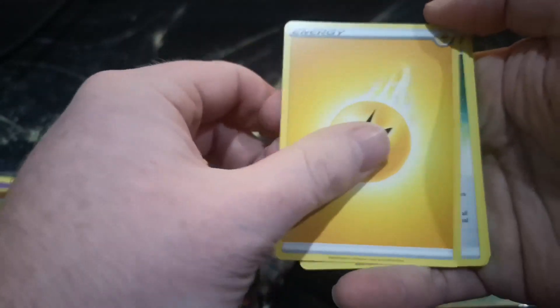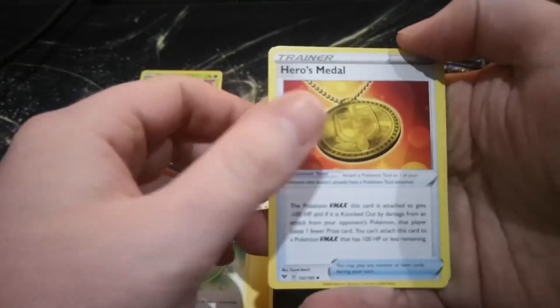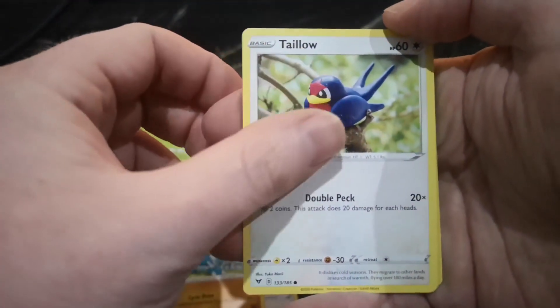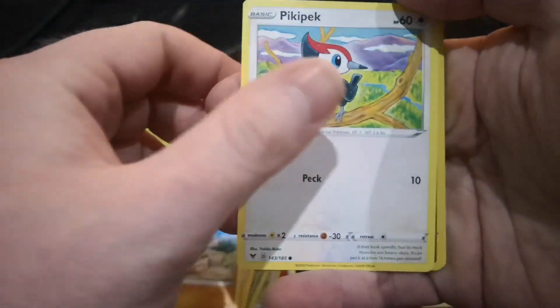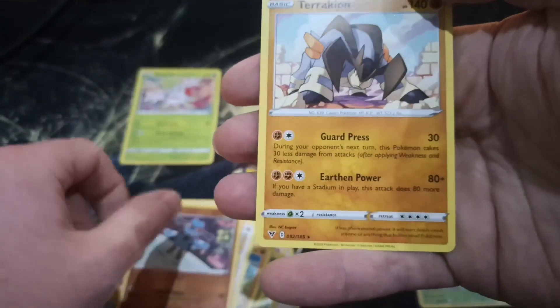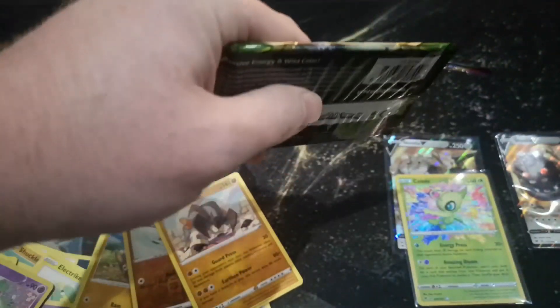Four to the front - Fire, that's a Lightning Energy. Aromatic Energy, Hero's Medal, Hitmontop, Tyrogue, Weedle, Joltik, Mudbray, Pikipek, a Reverse Holo Riolu, and a Terrakion. And then for our last and final pack of today's video.